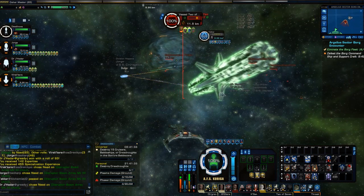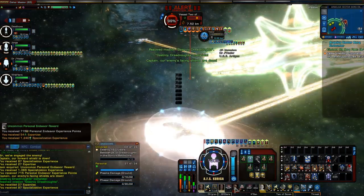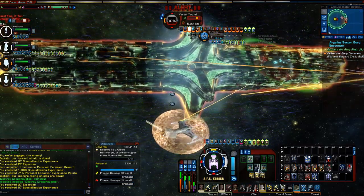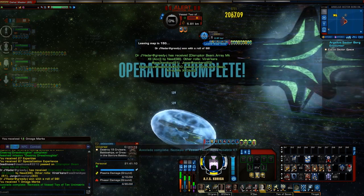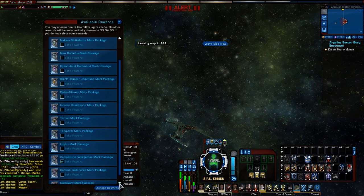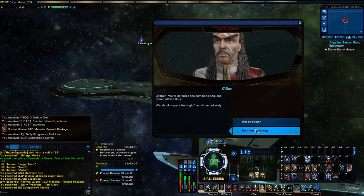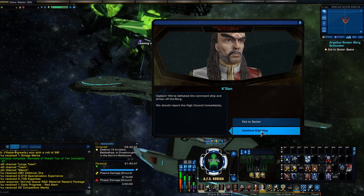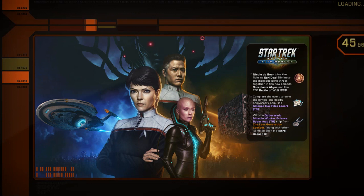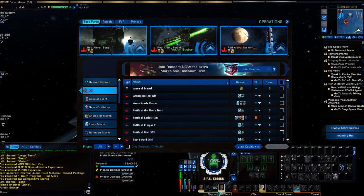It says it's a Lieutenant and it's got a Lieutenant marker on it. Alright, going for Competitive right now because I want that antiproton omni — two birds with one stone, exit sector. Good. Now phaser and plasma — that's going to be pretty easy, we've got a nice ground patrol to do for that.